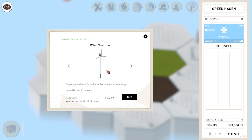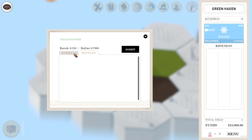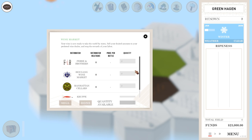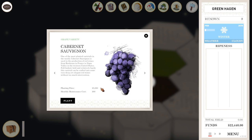Here we have our estate upgrade. Our cellar is on this page. You can take a look at the market — we don't have any wines to sell, of course. The distributors have stayed the same, and there's a little thing that tells us when we have merchants available to sell wine to. But we don't need to worry about those things yet. Let's go ahead and speed up the clock and get to our first varietal. We're going to go ahead and plant a Chardonnay, because that's the way to go.